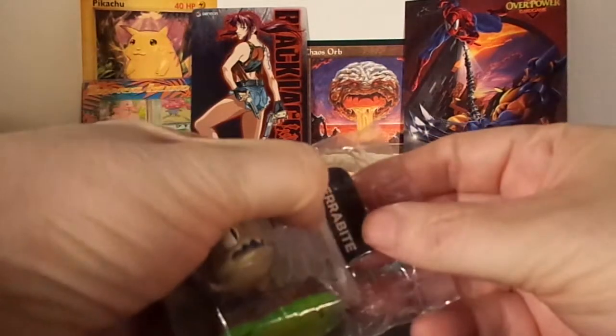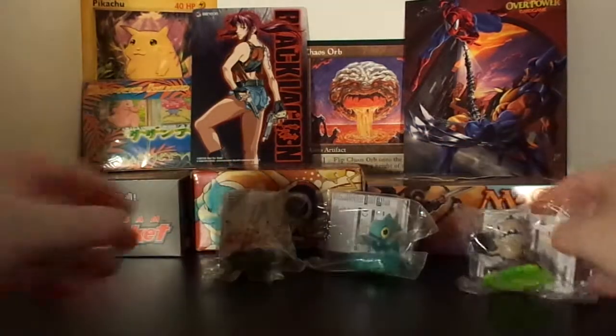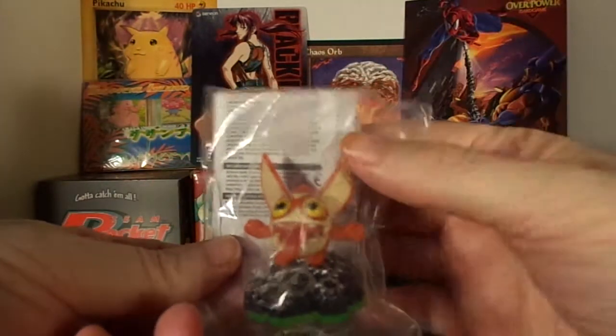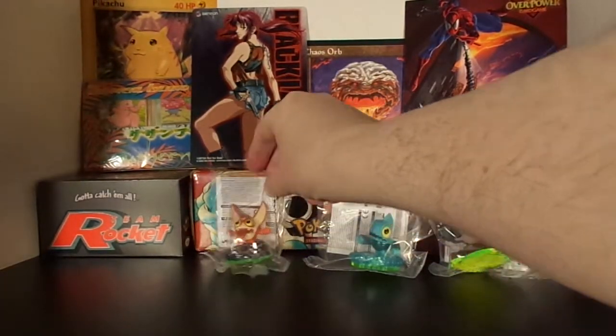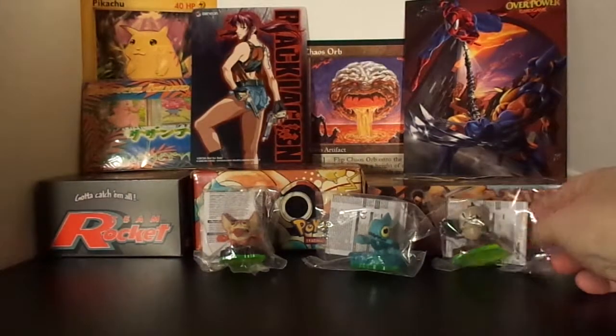They do come with the online code cards, just like the regular Skylander characters. You can play with them in the game, but they don't really play like a regular character. They just kind of bounce around, act silly, and follow your main character around — like Trigger Happy or Terrapin.